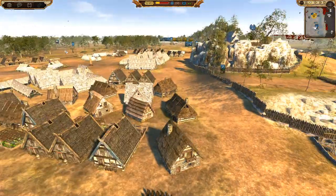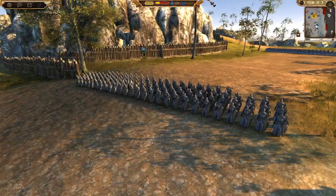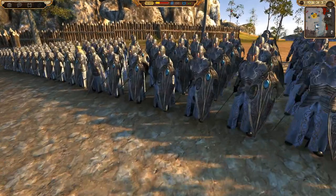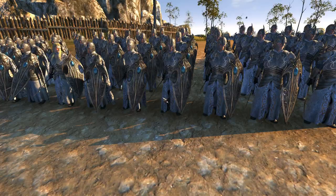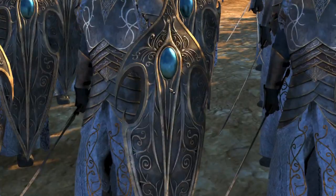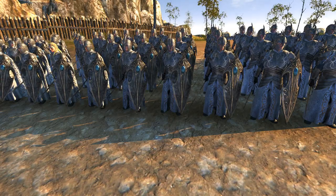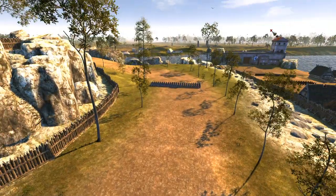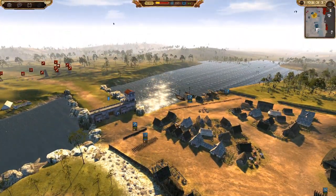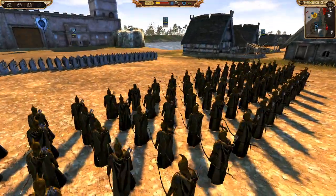Over here we have a very elite sword unit — we have the Shipwright's Nobles in their nice silvery armor. This looks excellent — look at those shields as well. The detail put into this is amazing. These guys look excellent, and you can only get three of these units, which shows how elite they are. Then we've got Noldorian Archers — these guys are going to hold the line.